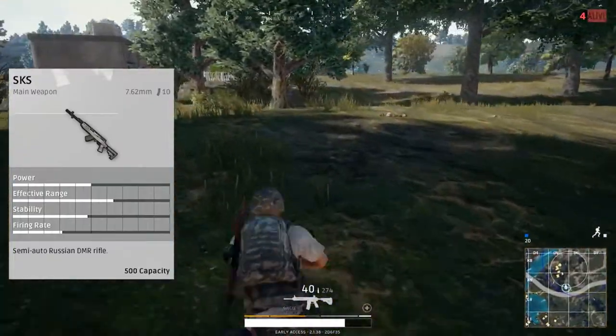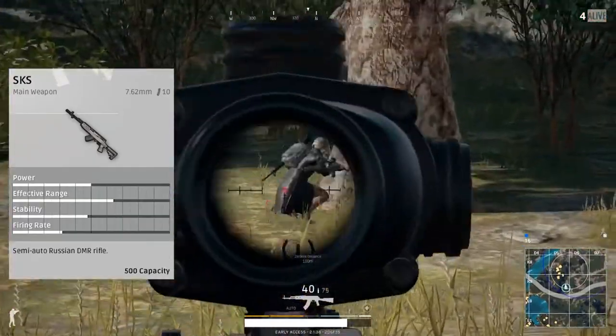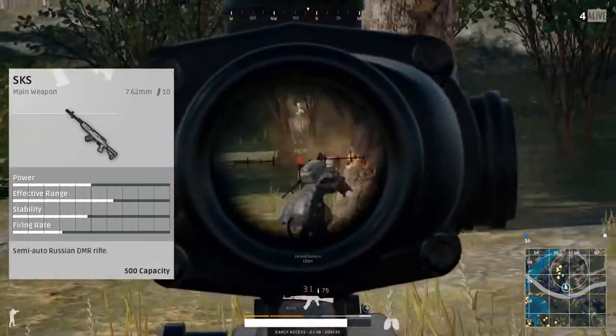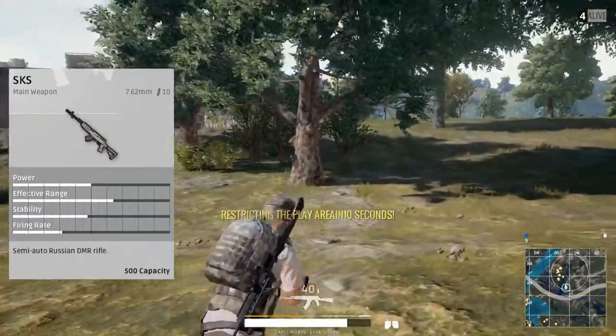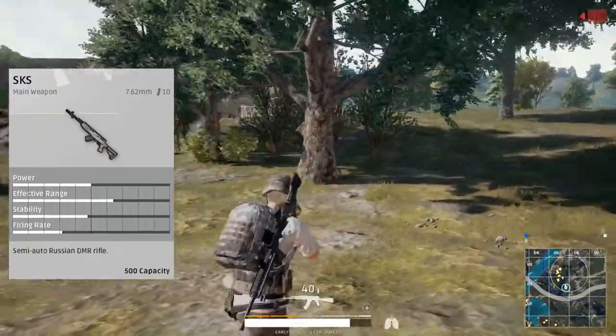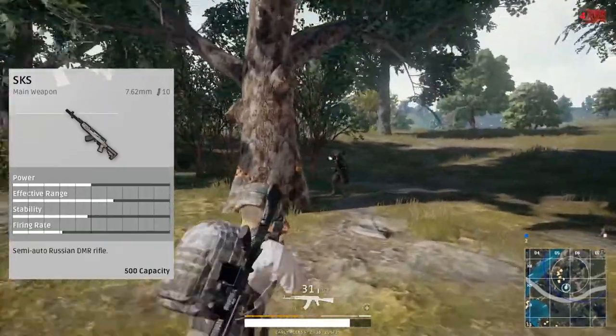The attachments you can put on here are actually an angled and vertical foregrip, only of the sniper variation though. And then there's an SKS tactical stock, but they haven't really put that in yet. The SKS is kind of still a newer gun by the time this video is made, so a lot of these attachments that are available for the gun still aren't really added on or working too well yet.